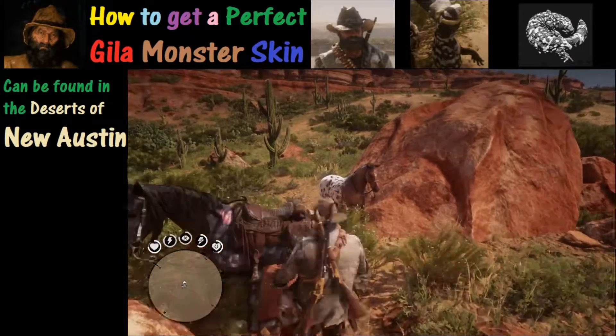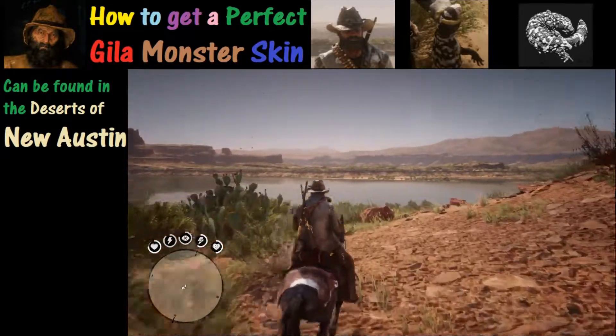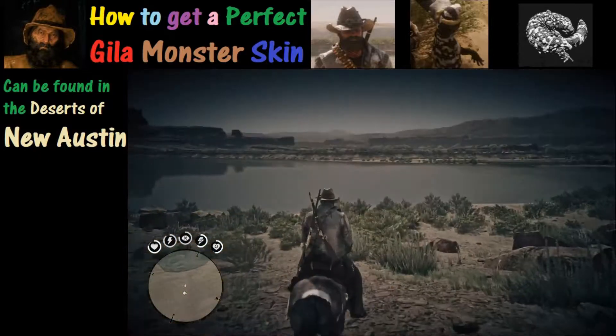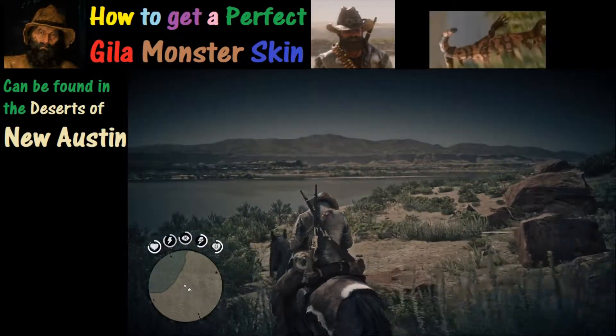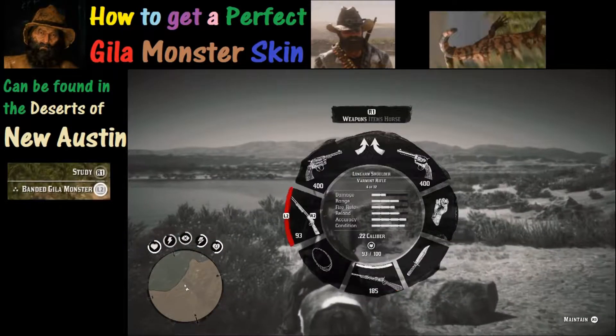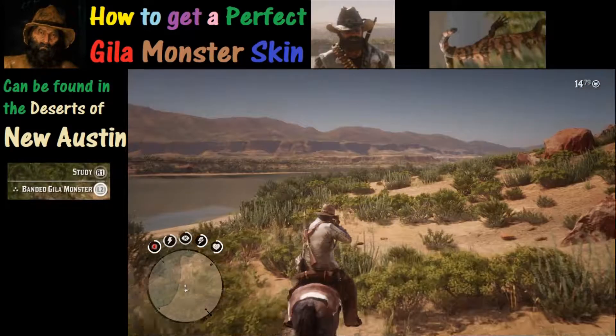Welcome to Red Dead 2 and thanks for joining us. Today we are discussing tips on how to get that perfect banded gila monster, and sometimes this can be a little tricky. Basically this thing is only going to be found in the deserts of New Austin. You need to start with a three-star banded gila monster in order to have a perfect pelt.